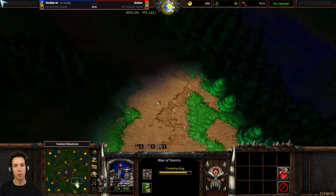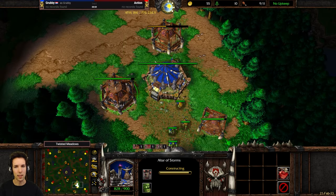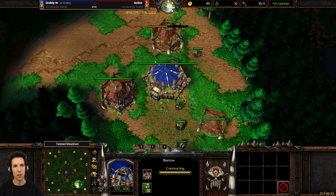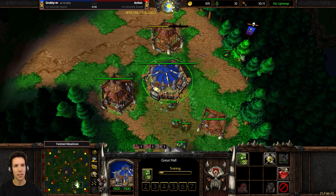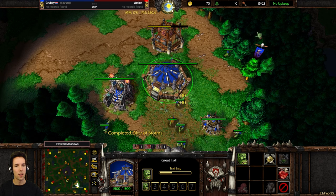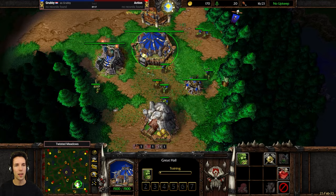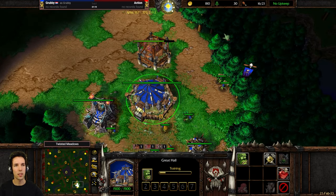So even if someone were to attack you immediately, so long as you have a normal build order — which is immediate altar, 10 seconds later a burrow, and then your next new peon is a barracks — you will finish fine. You need to know for every race how many you want in gold and how many you want in wood. Five in gold is always the optimum amount; you can't exceed it.